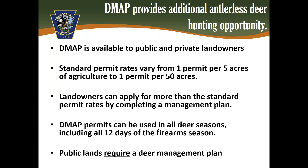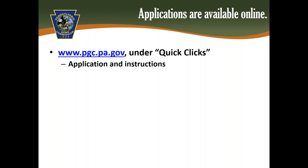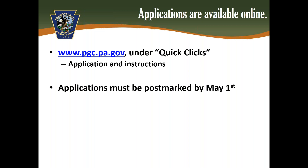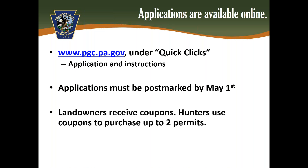Public land DMAP applications do require a deer management plan, and the public land deer management plan requires more information than is required for private landowners. DMAP applications are available online; the instructions and application can be found on the Game Commission's home page under Quick Clicks. The applications are submitted to one of six Game Commission region offices and must be postmarked by May 1st. In most cases, the Game Commission will mail coupons to the applicant, who can then distribute the coupons to hunters of their choosing.